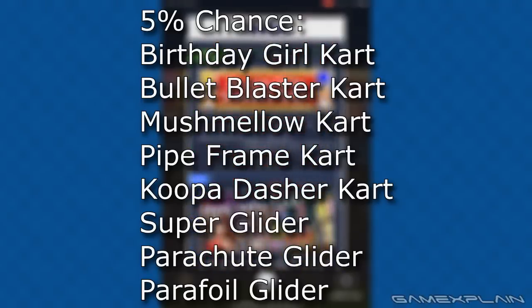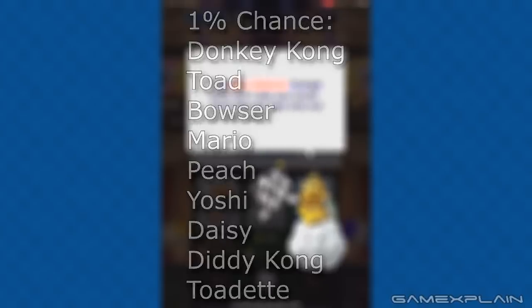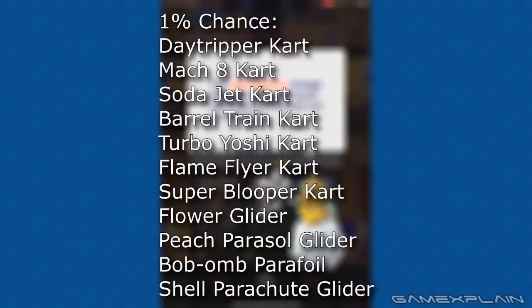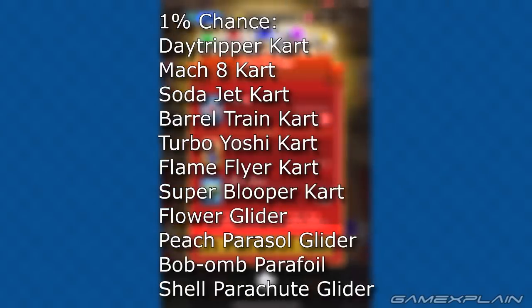Let's go to the Super category with a 1% chance of obtaining these items. The 1% characters are Donkey Kong, Toad, Bowser, Mario, Peach, Yoshi, Daisy, Diddy Kong, and Toadette. The 1% chance cards are Daytripper Kart, Mach 8 Kart, Soda Jet Kart, Barrel Train Kart, Tobe Yoshi Kart, Flame Flyer Kart, Super Blooper Kart, Flower Glider, Peach Paracel Glider, Bob-omb Parafoil, and Shell Parachute Glider.